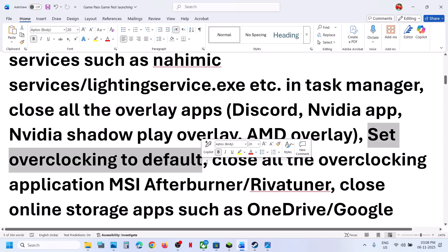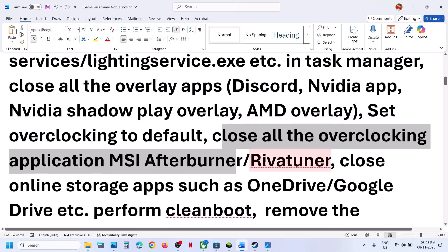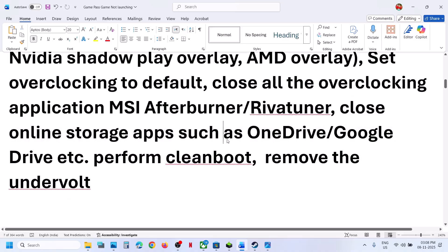If you have overclocked your computer, set it to default. Close all the overclocking applications — if you have MSI Afterburner or RivaTuner running, close them. If you have OneDrive running, you can close it. If you are using OneDrive, make sure that you are logged in and it's updated.